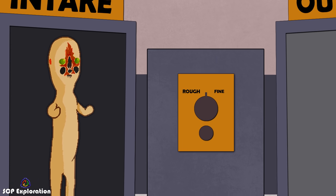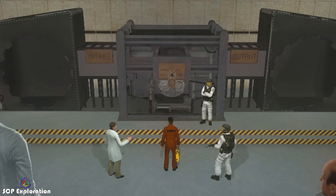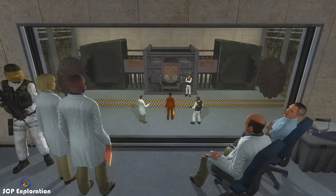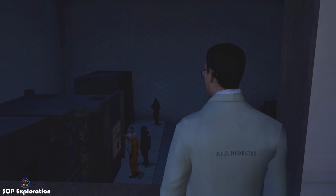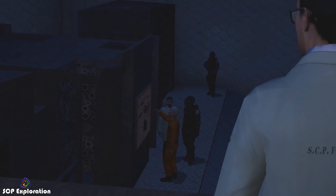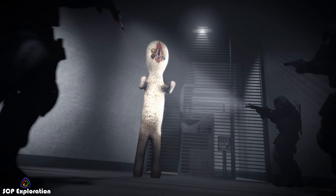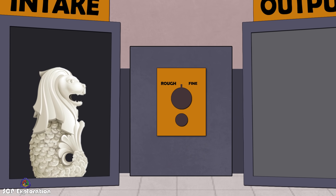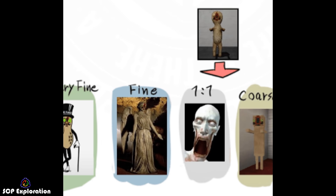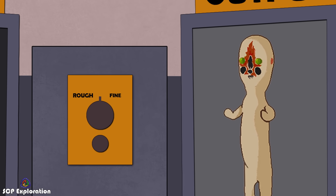Unfortunately, SCP 914 hasn't been tested with 173 as of now, but this doesn't mean we can't find any relevant tests in SCP 914's experiment log. In fact, there are quite a lot of interesting 914 tests which are related to the concrete statue in one way or another. For example, on one occasion, a garden lion cement statue was inserted on the one-to-one setting, and out of all possible outcomes, a life-sized model of 173 was the result.